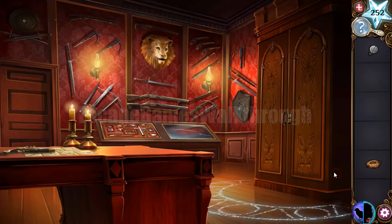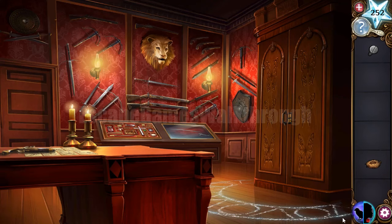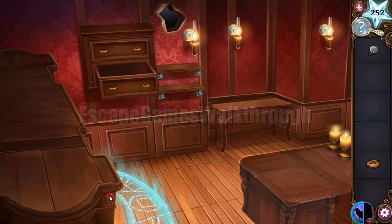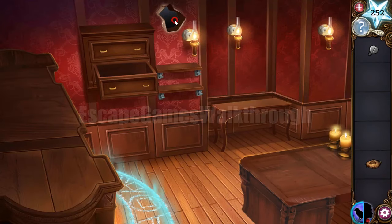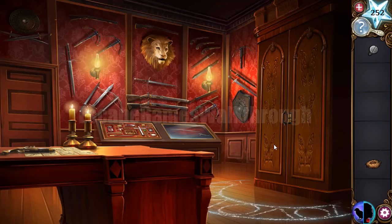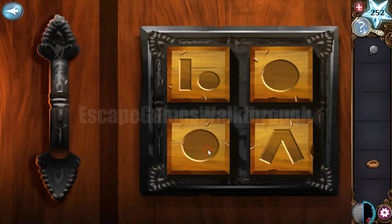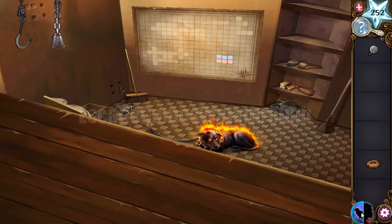We can now open this wardrobe, but it has a lock with four corners and four symbols. Transforming and searching around these rooms we find the signs. The dots match certain corners: the top right corner is a V-sign, the bottom left is a hook, the top left has two dots, and the bottom right has another angle.